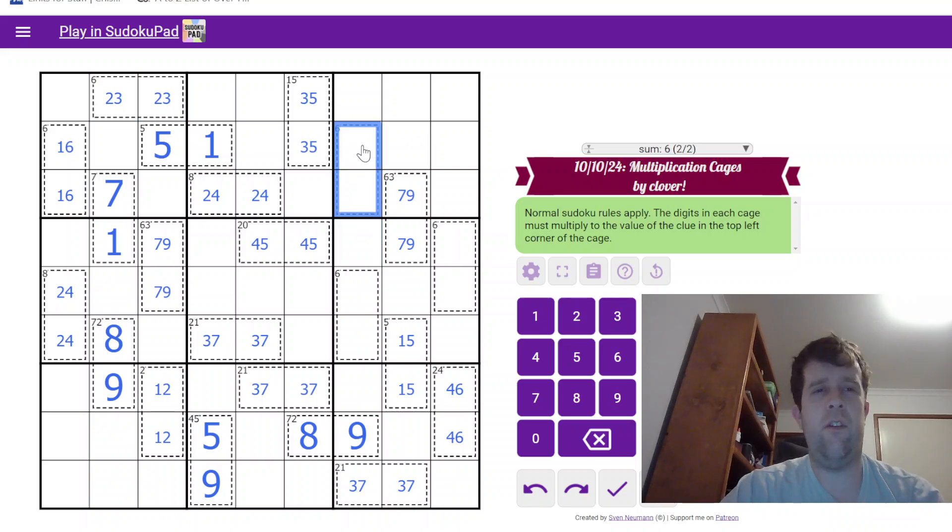This 6 — well, 6 can be 1 of 2 things: it can either be 1 and 6 or 2 and 3. But over here, what I do know is because I have a 1, 2, 3, and a 6 over here — I do know which way around this goes: 1, 6. So 1 and 6 in here. This cage can never be 1 and 6, given the fact that I've got 2 ones here.